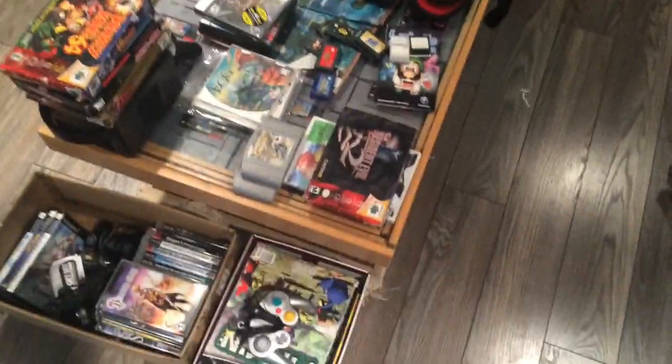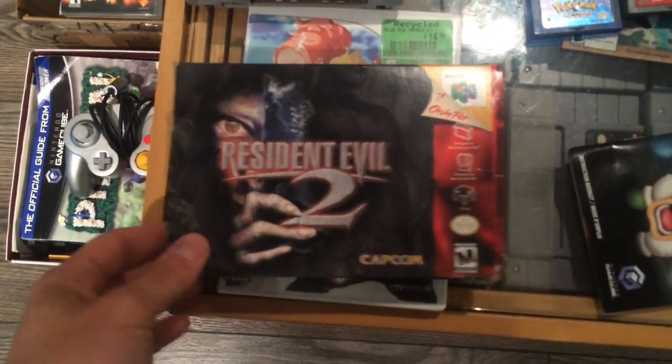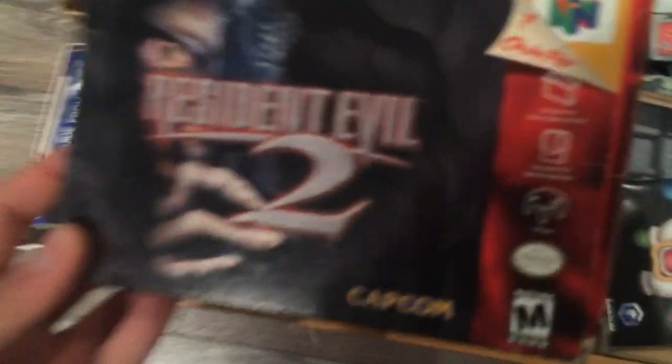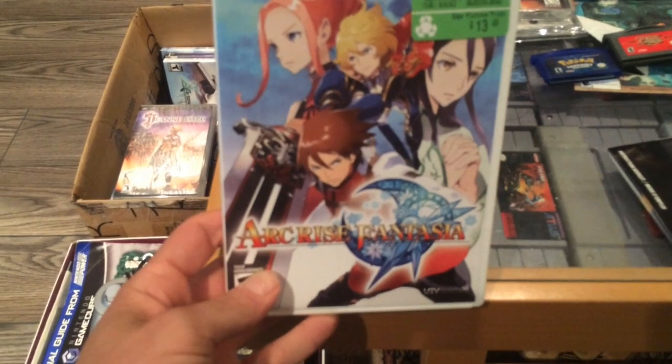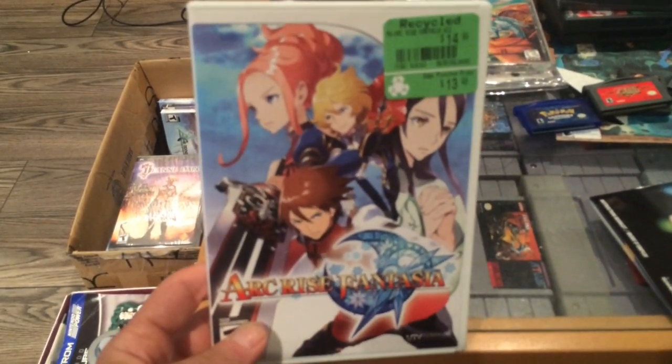I'm reorganizing my shelves so I got all this stuff I'm trying to get through. There's probably a lot of stuff you've seen already, but first we've got RE2 — this is complete for N64. I paid 30 bucks for this off a local guy; I thought it was a decent deal. Next up, an EB Games find: Arc Rise Fantasia. This is kind of like an unknown RPG for the system. It's pretty good — it was like 13 bucks.